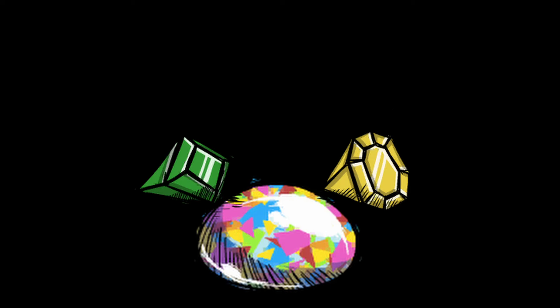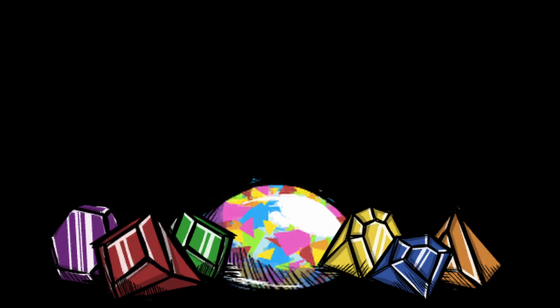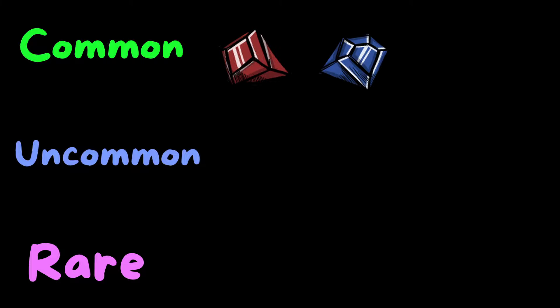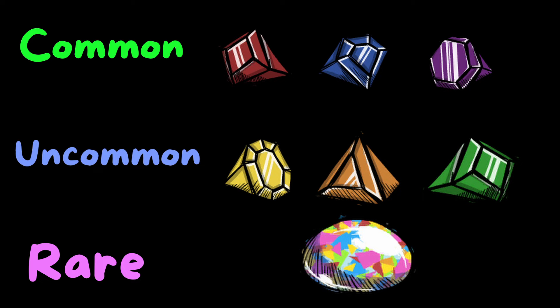But before we do that, what are gems in the world of Don't Starve? Well, gems can be classified by 3 categories: Common, uncommon, and rare. Common gems include red gems, blue gems, and purple gems. Uncommon gems include yellow gems, orange gems, and green gems. And finally, the single rare gem is the iridescent gem.